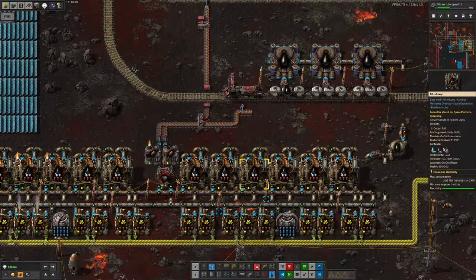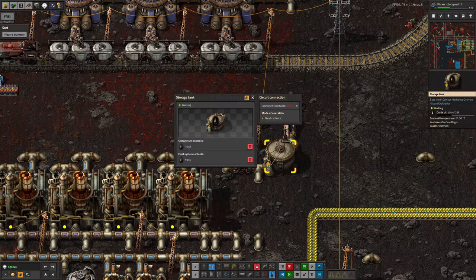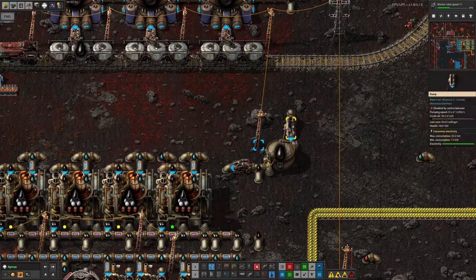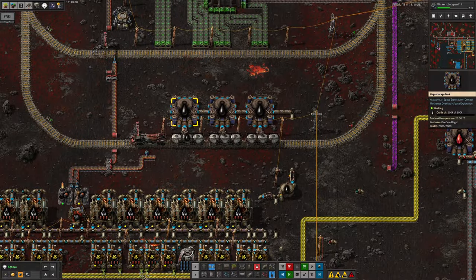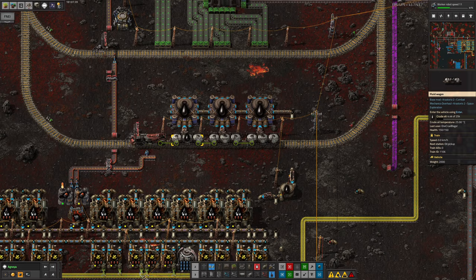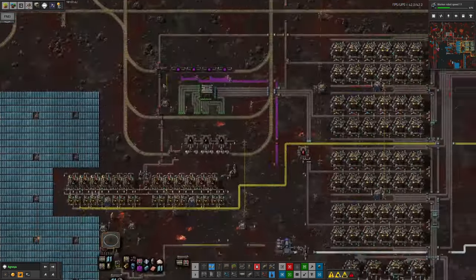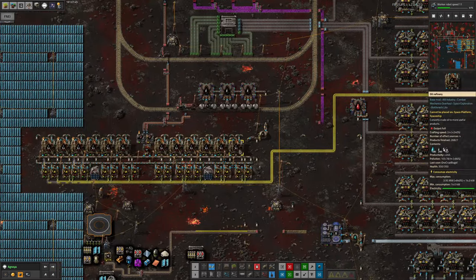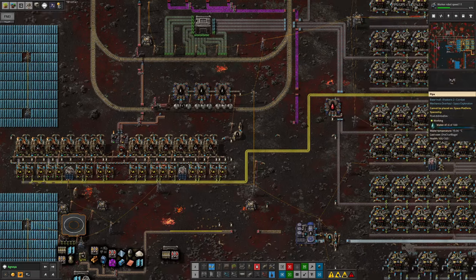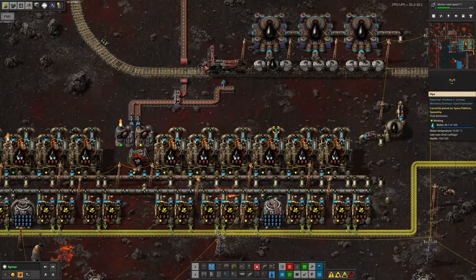This is where all of the oil that comes from the core chunk processing down here is going - it's being pushed into here and being used as a priority. However, if we start to run out in this tank - which is being kept at 10,000 by this pump here - we will then pull additional oil out of these tanks up here, which are being topped up by a train system. So this is all being kept topped up by trains, however we're using the oil from down here as priority, and that's working really well.